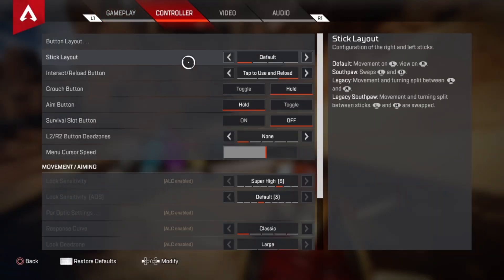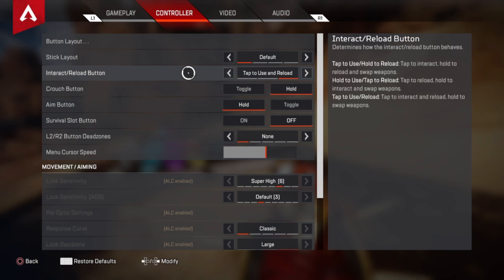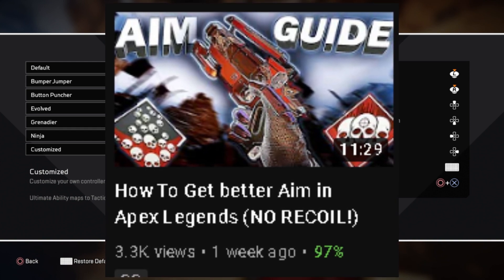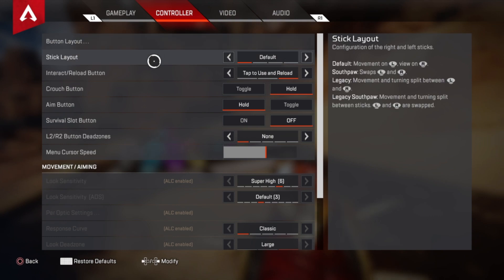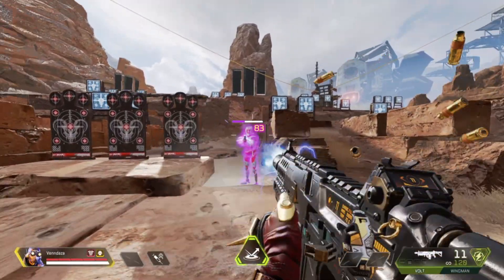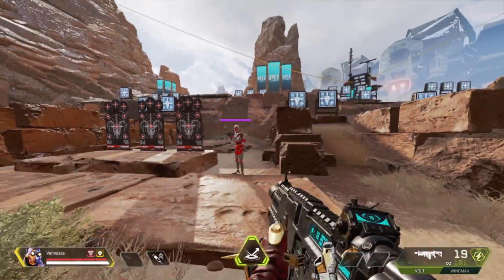Now this is what you've all been waiting for — the best ALC settings for controller that made me shoot with perfection. First, the button layout. I now use a customized preset, which I recommend for people who want fast movement reflexes and can't afford a Scuf controller. I put jump and crouch on my triggers, shooting and aim on my bumpers, and my ability on circle. This does take a few games to get used to. Stick layout keep on default, and my interact/reload button is always tab to use and reload because it's faster.